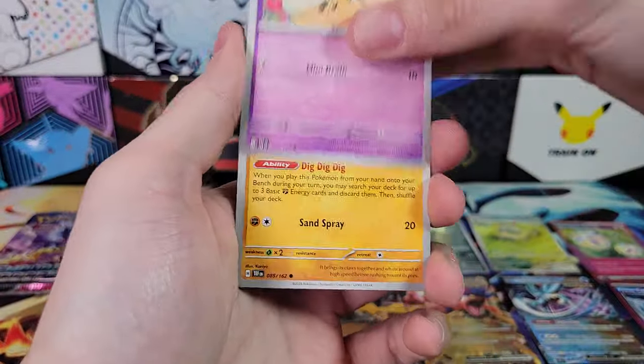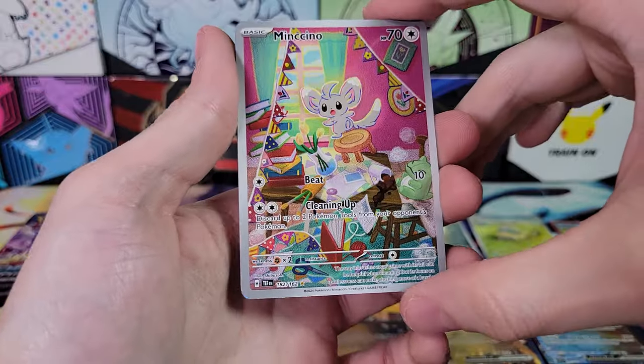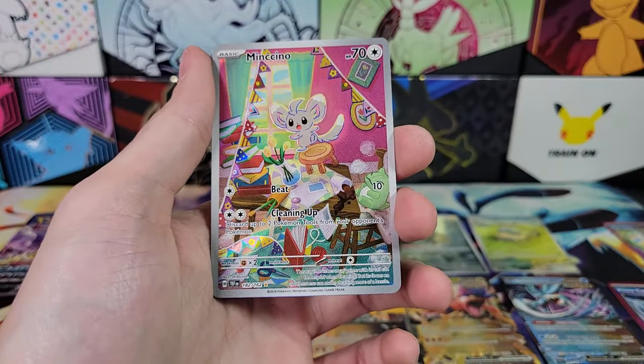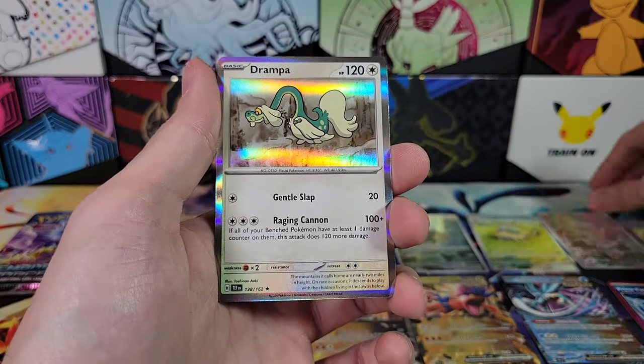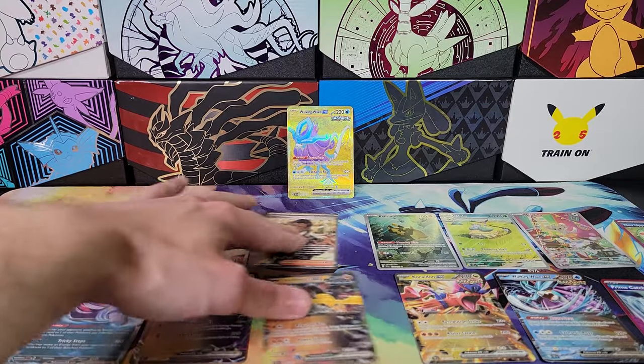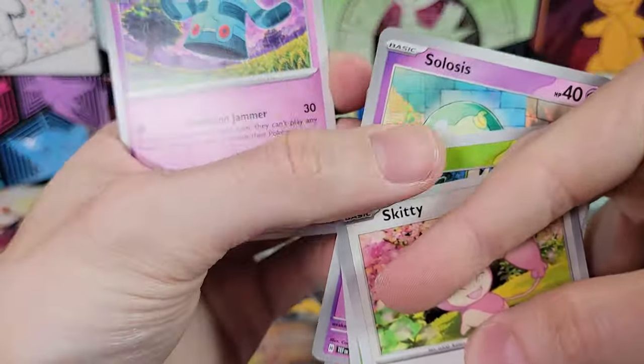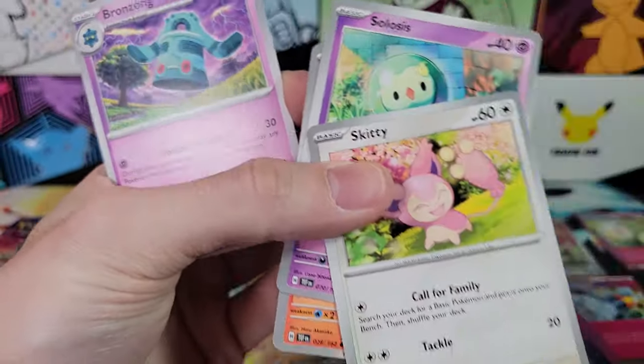Three packs remain, including the one I've just opened. Relor, Explorer's Guidance, Colossal, Electivire, Reverse Mincino — third Illustration Rare! That brings us up to three, which is a typical number of Illustration Rares per box. And then we got a Drampa for the Holo Rare.